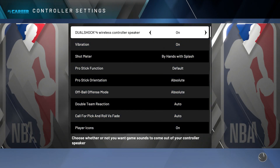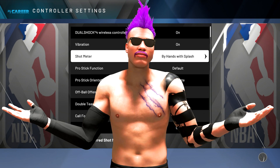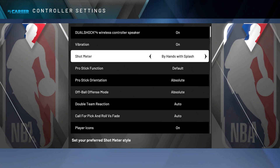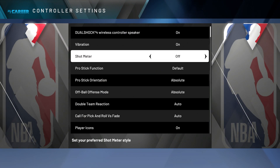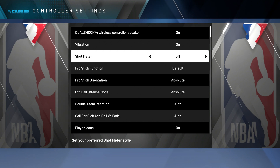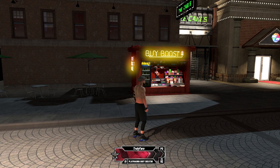Head over to your controller settings. If you know your shot really well — and at this point you should know your jump shot — go to your shot meter and simply turn it off. This will improve your shot percentage, you'll get a jump shot boost, and all that good stuff. So I recommend you turn it off.